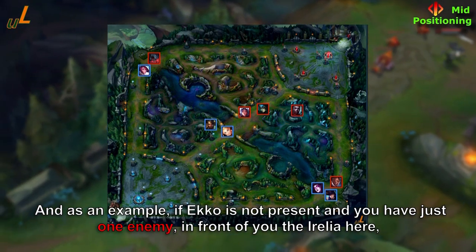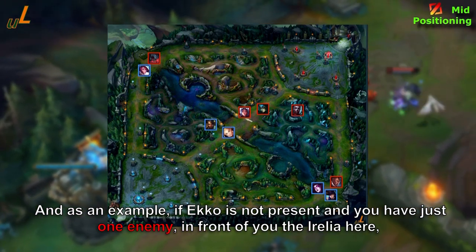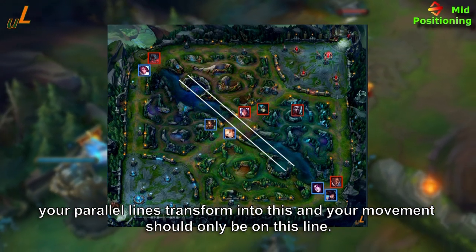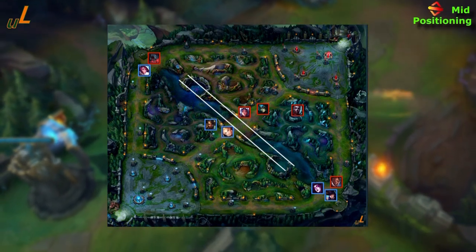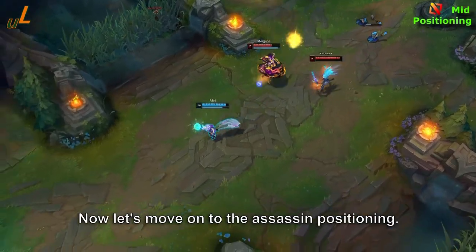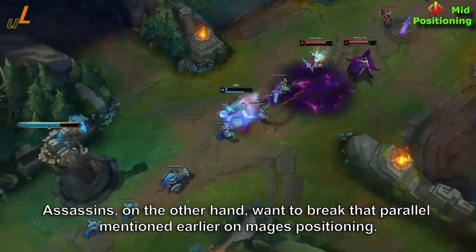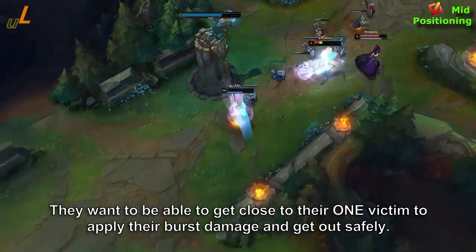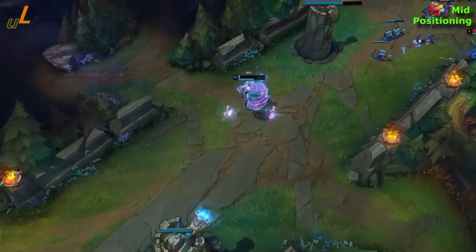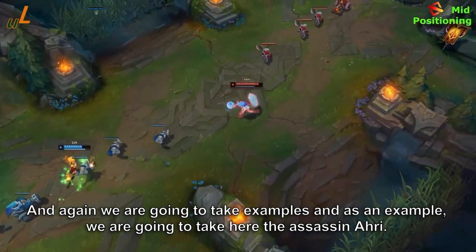As an example, if there is only one enemy in front of you — Irelia here — the parallel line transforms accordingly and your movement should only be along that line. Now let's move on to assassin positioning. Assassins want to break that parallel line that keeps mages safe. They want to get close to their target to apply burst damage and then get out safely. As an example, we'll look at the assassin Ahri.